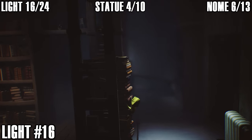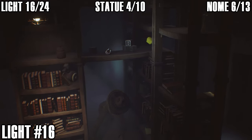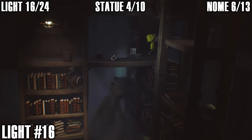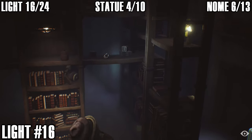Light number sixteen: once you reach the room where you've got to climb the bookshelf to avoid the janitor, jump up and instead of going left to continue along the main path, jump up to your right and squeeze through — the candle is right there and that's light number sixteen.